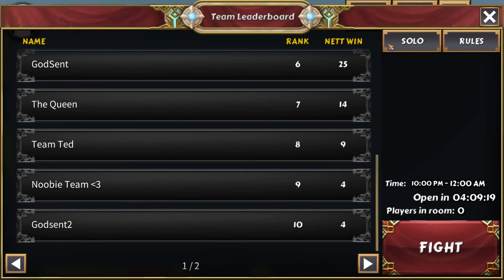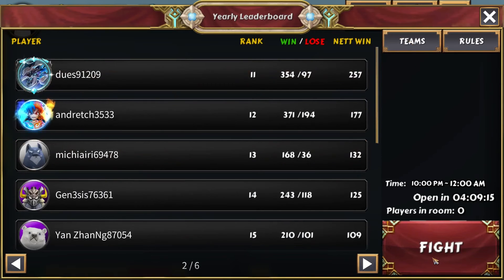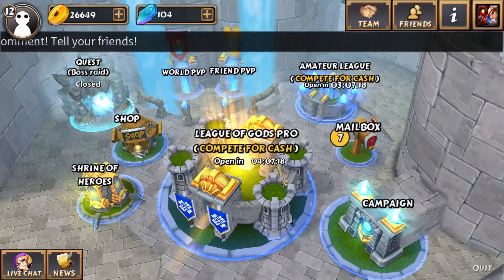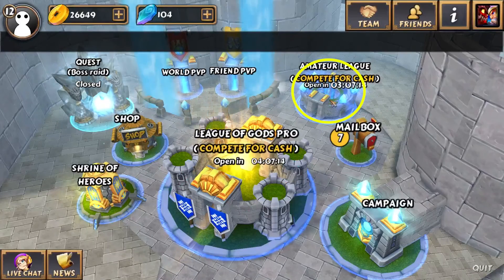So how do you play? To play, you just click on fight — the big button in the bottom right-hand corner. Back in the home screen, I just showed you League of Gods Pro. Now I want to show you the Amateur League over here in the top right-hand corner.